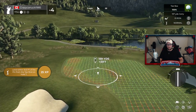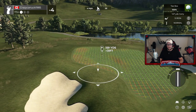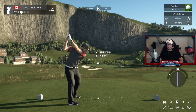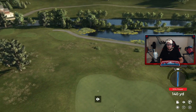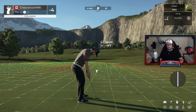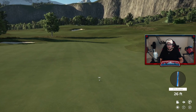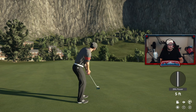We head to the second par three on the front — 159 yards. Those bunkers are sitting really nicely. Kind of a front pin here, so not a lot to work with. We're going to try to hit the nine iron and land it right up next to the pin. We hit it fast so that's going to be long — way long. We got 28 feet here. We cozy it right on down to the hole, just missed on the right hand side. We'll clean it up and make our par.